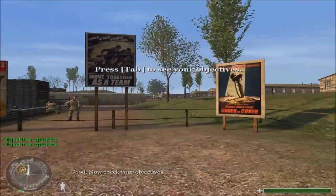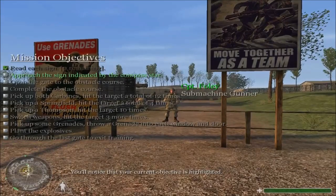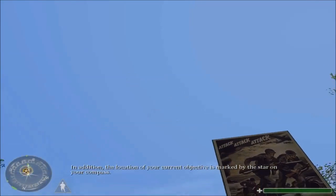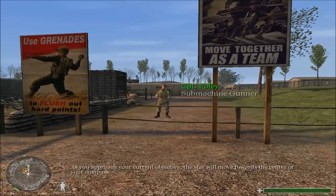Now check your objectives. You'll notice that your current objective is highlighted. In addition, the location of your current objective is marked by the star on your compass. As you approach your current objective, the star will move toward the center of your compass. Approach your current objective.